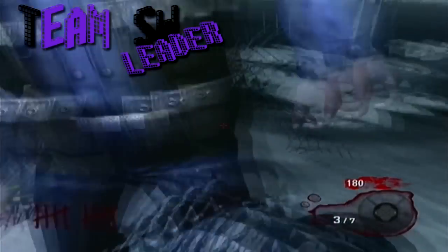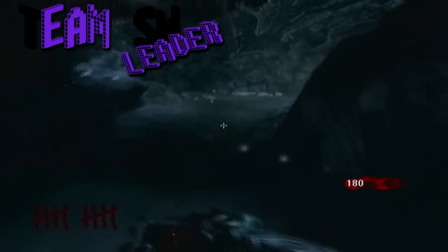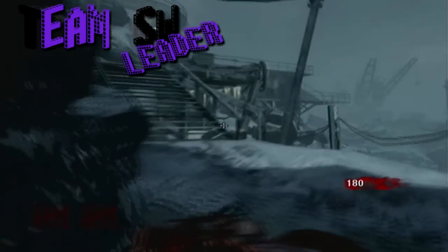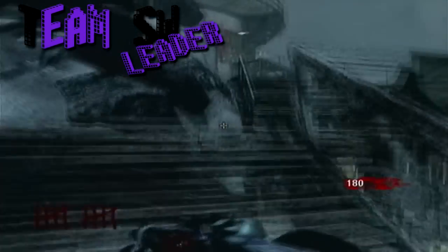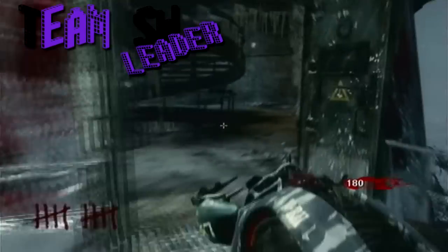Hey guys, this is me as the WQCLD and today we are going to show you a new way on how to freeze George in Call of the Dead. This is a way better glitch than the first freeze glitch because now you can also shoot or kill him without George freaking out or moving.